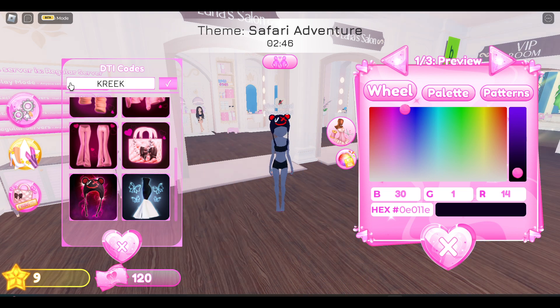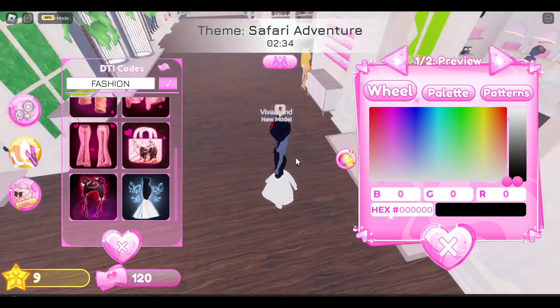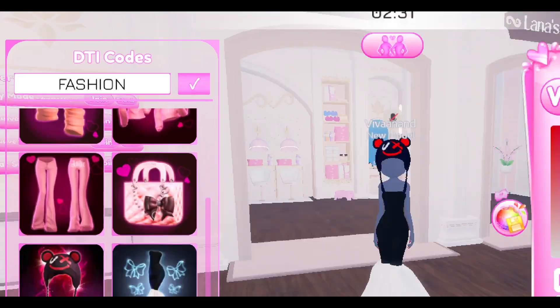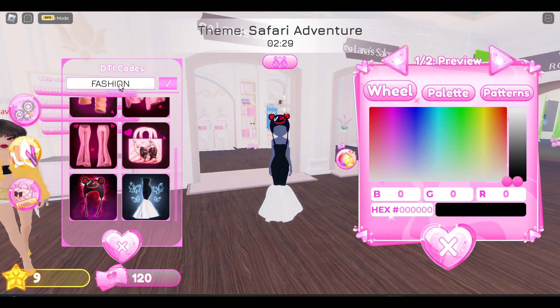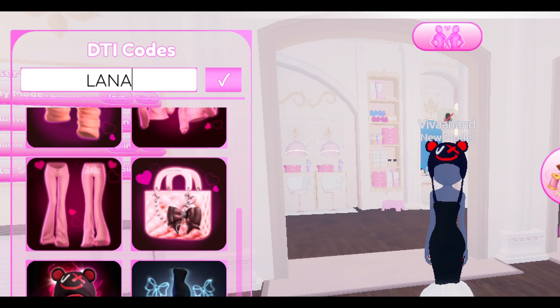The next code is FASHION — F-E-S-H-I-O-N. Using this code you will get this dress. I got this dress using the fashion code.